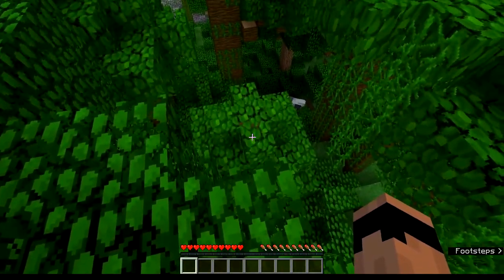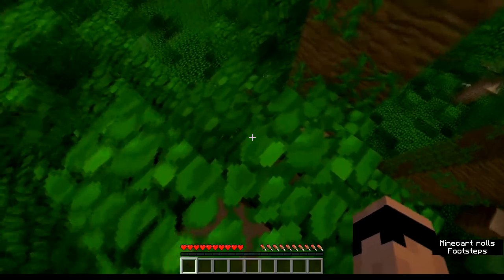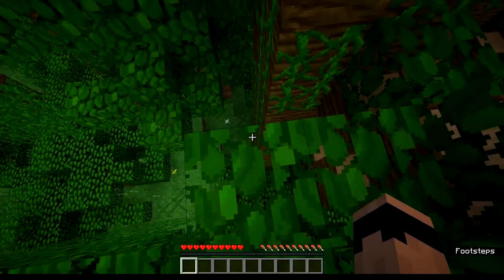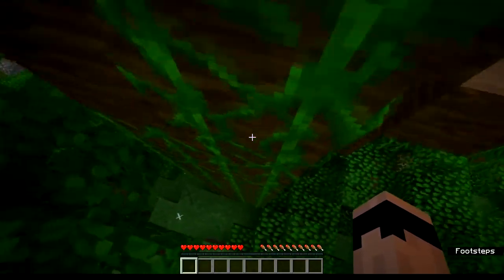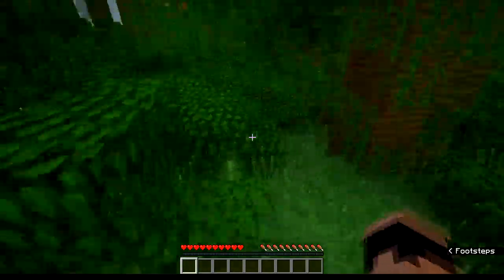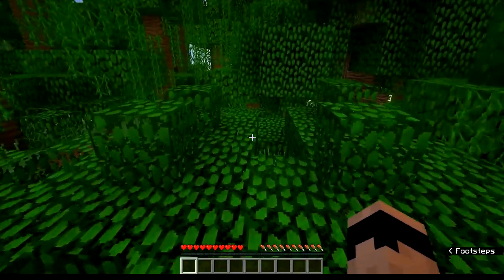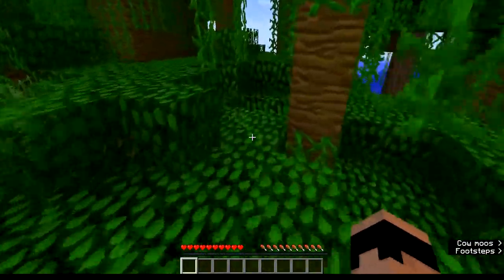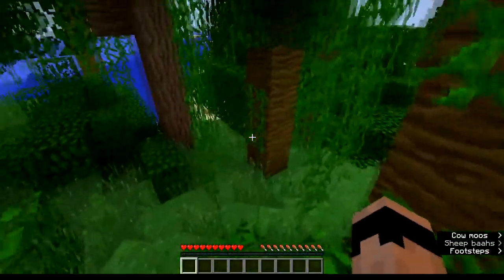I have a two-headed sheep! Alright, I need to get down from up here without falling to my death — like I almost just did. Taking the vines down — there we go. Dirty cheating stuff, but that's fine, we'll take it. This is a really good place to start out. I don't know how I got that lucky, but here we are in a jungle biome — this is incredibly good.